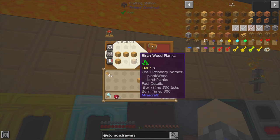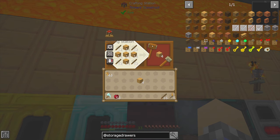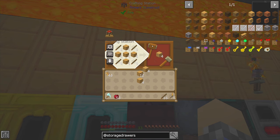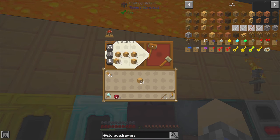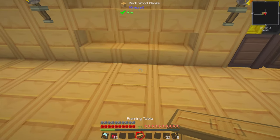Never think something is planks just because it looks exactly like planks, or you'll be very disappointed. We'll get some birch trim — let's get half a stack, because you never know how much we're going to need today. Then we'll make ourselves a framing table, which I'm going to set down right here.